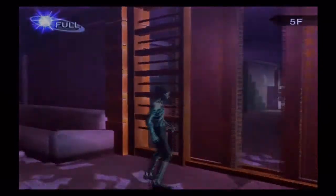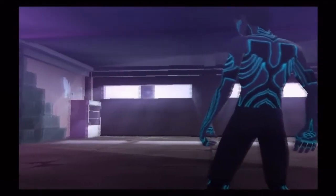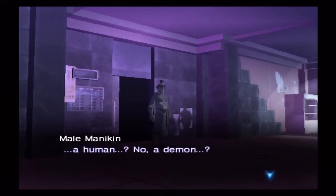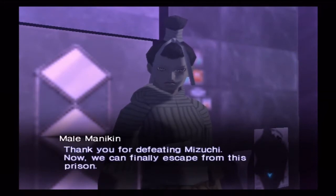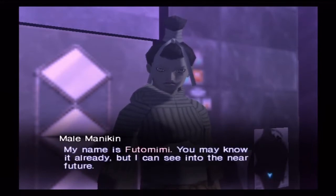Okay, let's head through the door. You're... a human? No, a demon? I see. You are the Demi-Fiend I prophesied about. Very interesting. Prophesied. Thank you for defeating Mizushi. Now we can finally escape from this prison. My name is Futu Mimi.